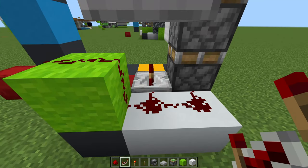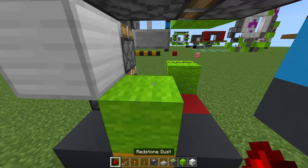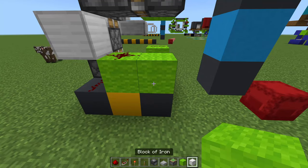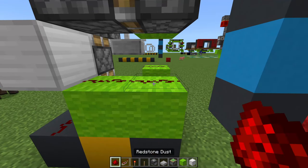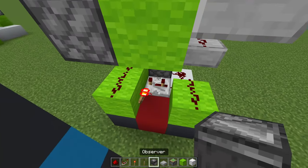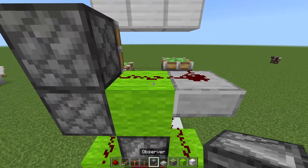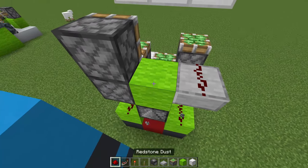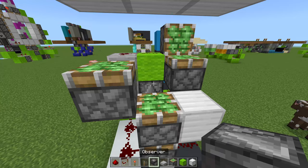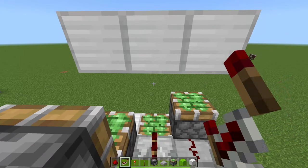Then come down to here and place a three-tick delay repeater. Come round and place a block, dust on top of the block, and dust on the side of the block. Place another block to the right, dust on top of that, with a torch on the side of it. Then place an observer going upwards — it might be difficult to place, so you can destroy the block, place it, and place the block back if you have to. Come round to the other side and place an observer coming away from that observer, with a regular repeater going directly into it.